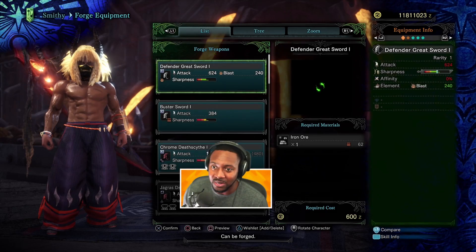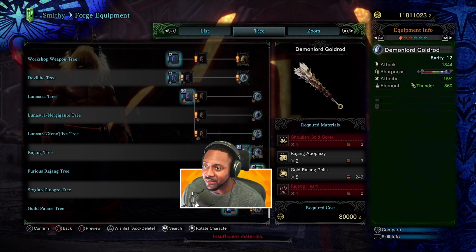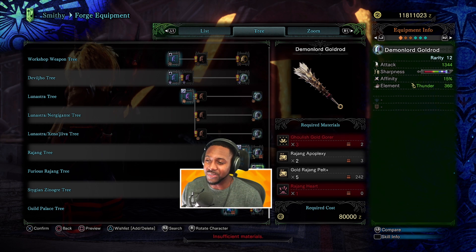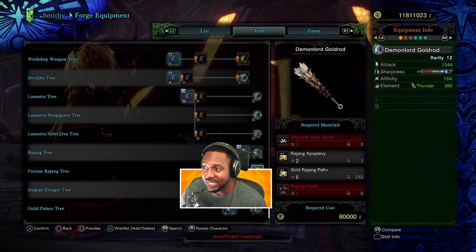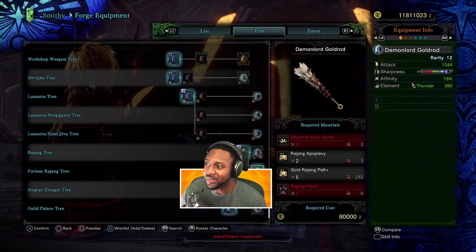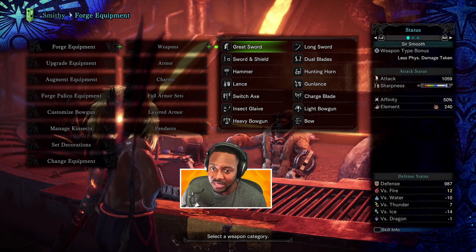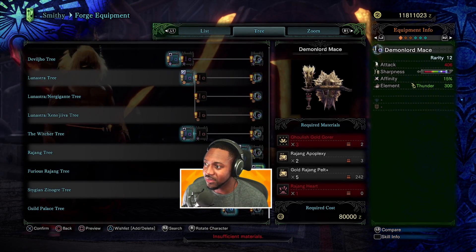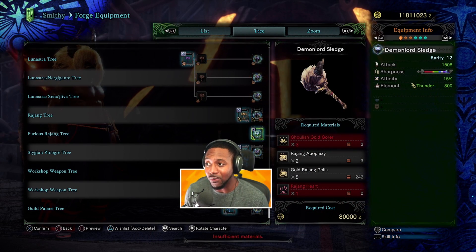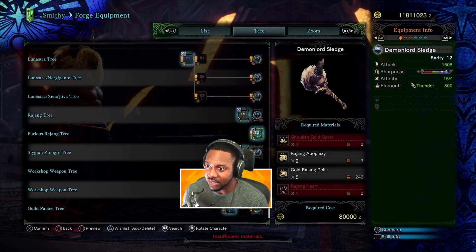Let me see what the greatsword looks like. I'll go through all the weapons and see what they all look like, because I'm sure everybody's excited to see. This is the greatsword. The only thing I don't like about the longsword is the design too much, but the greatsword is pretty good damage — all that purple sharpness as well, 1344 attack, which is pretty good. I think it's still not fully upgraded too.